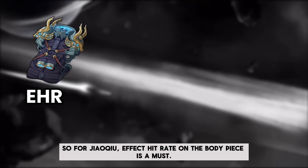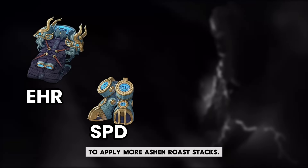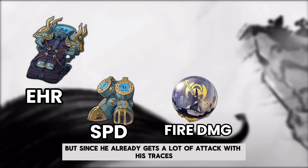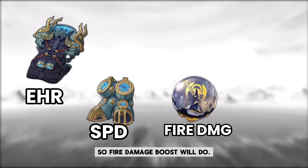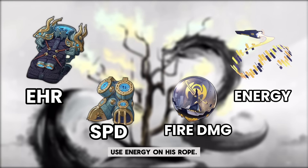If you feel that your Jiaoqiu has a great speed, even reaching more than 134, Glamoth set can be a good choice too. For Jiaoqiu, effect hit rate on the body piece is a must, and then you have to use speed in his boots to apply more Ashen Rose stacks. You can use either fire damage or ATK in his planar sphere, but since he already gains a lot of ATK from his traces, fire damage boost will do. And to help him achieve 100% ultimate uptime, use energy recharge on his rope.